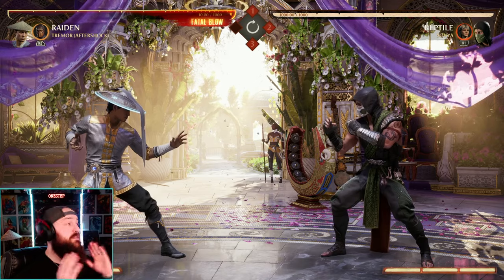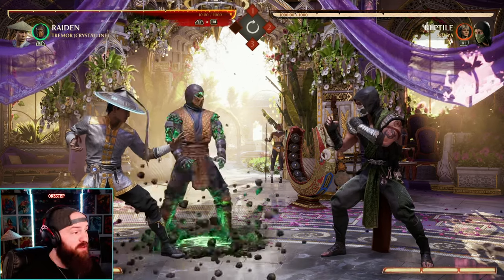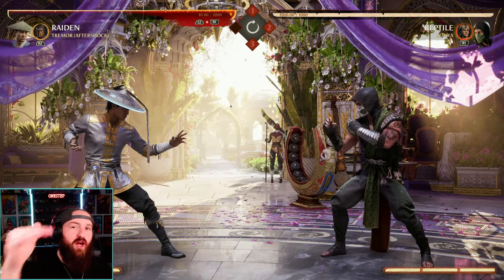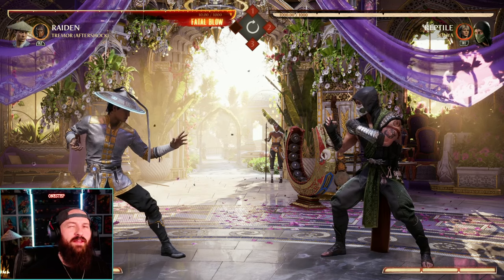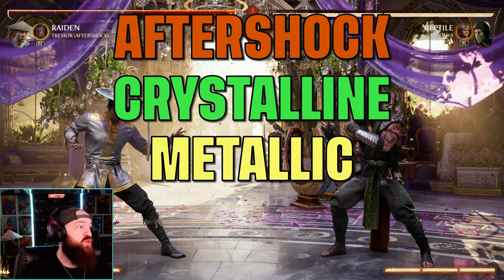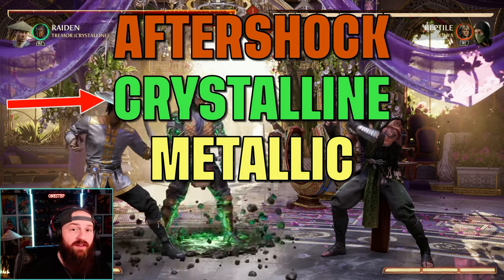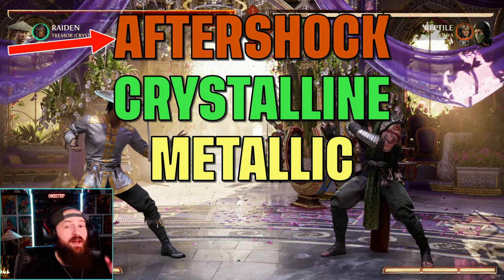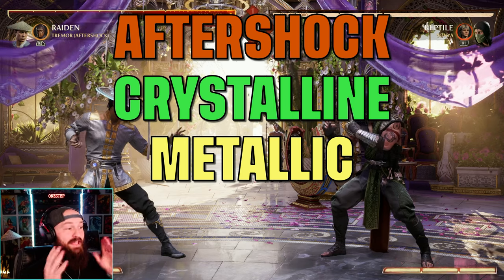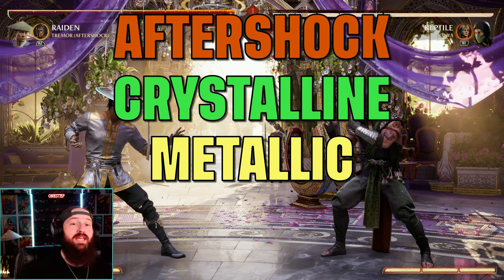The first thing you want to know is how to change variations, and that is either down cameo or neutral cameo. You're going to alternate between Aftershock, Crystalline, and Metallic. Think about it like this on screen: Aftershock is at the top, then Crystalline, then Metallic. If I press down cameo, I go down to Crystalline. If I press neutral cameo, I go back up to Aftershock. You want to have that order in your head because it helps you know what variation you'll land in next.